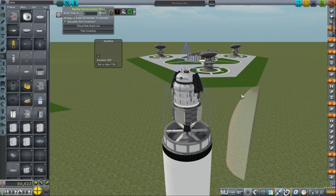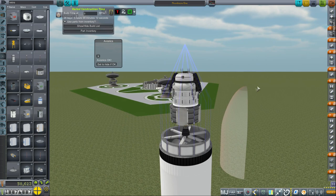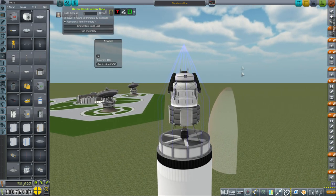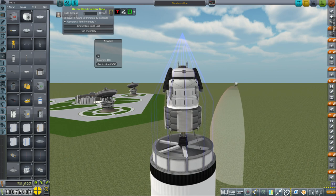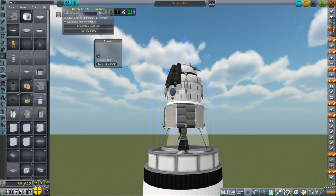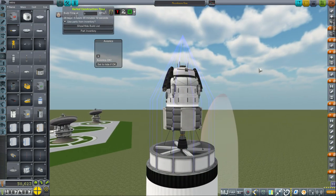Hello everyone and welcome back to my Realism Overhaul series in Kerbal Space Program 1.1.3. In this episode we're trying some new stuff, and the first thing is Moon Base 1, which is an adaptation of Mars Base 1 but removing the heat shield and reducing somewhat the supply load and changing up this stage so it's a little bit more helpful.